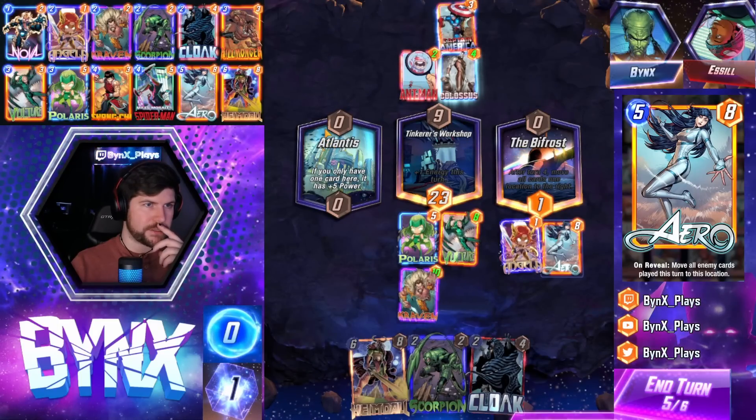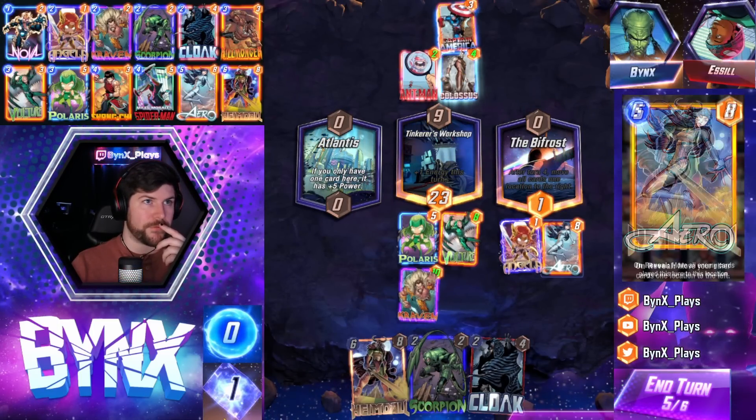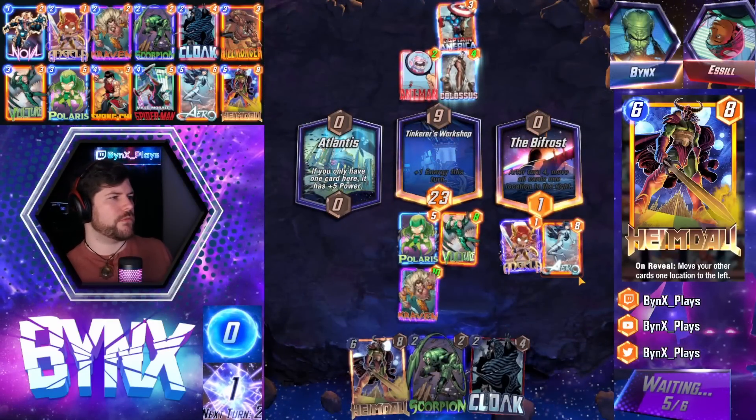Opponent could do Professor X left, right? But if they try and Professor X left and I Arrow left, then we're feeling golden. We're gonna snap here, even. Feeling really, really good.